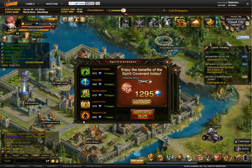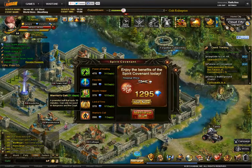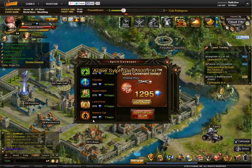Warrior's Call will get you farther in Catacombs and Necropolis, and it's extremely useful. It's an investment early on — that's why it was the first thing I bought.